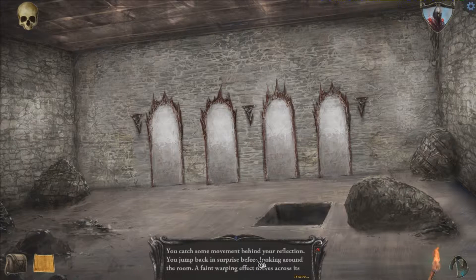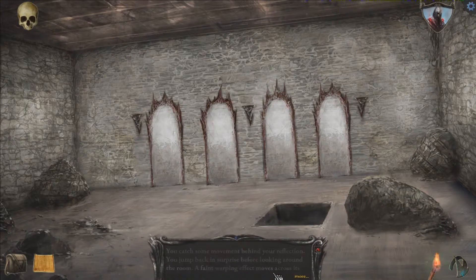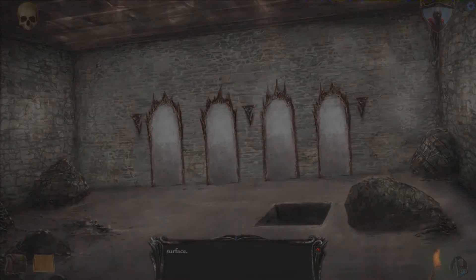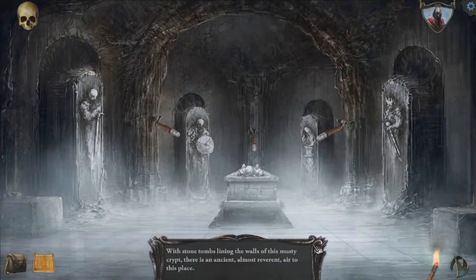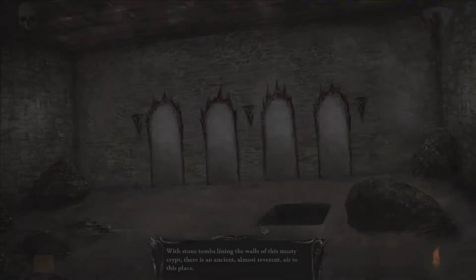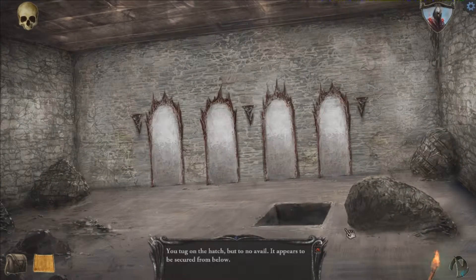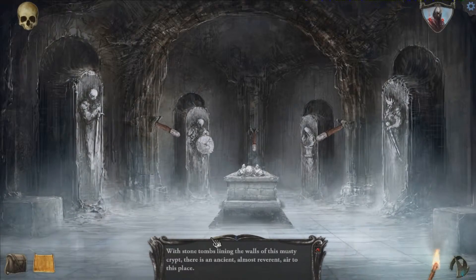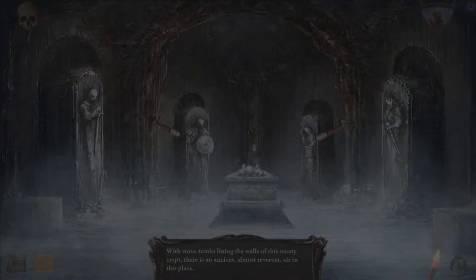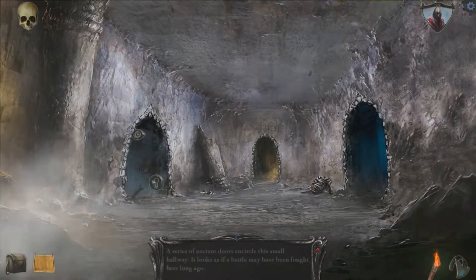You catch some movement behind your reflection. You jump in surprise before looking around the room. A faint warping effect moves across its surface. Bloody hell, I'm getting out of here. That's just too creepy. I wonder if I need to come from below. I'm going to have to come from below to come back here. I think I need to do something with those boulders and then the mirrors. There's nothing else we can do here, so let's go to the right passage.